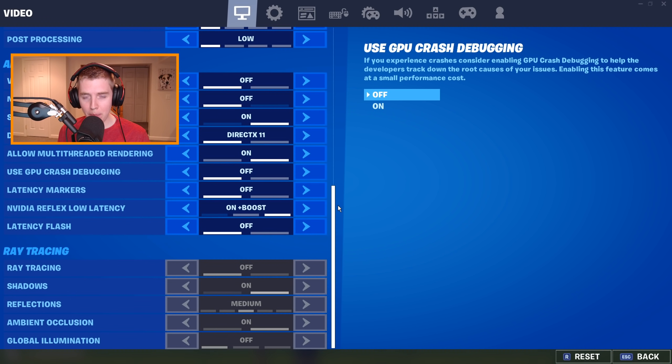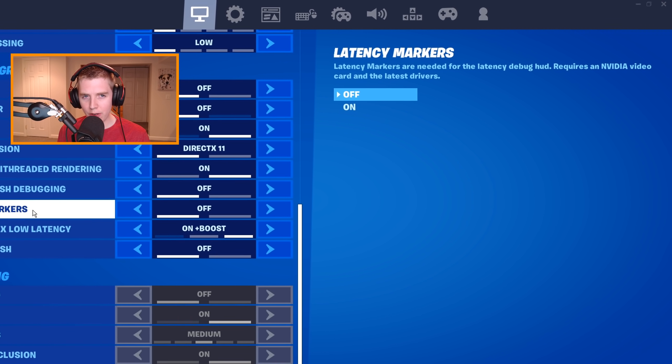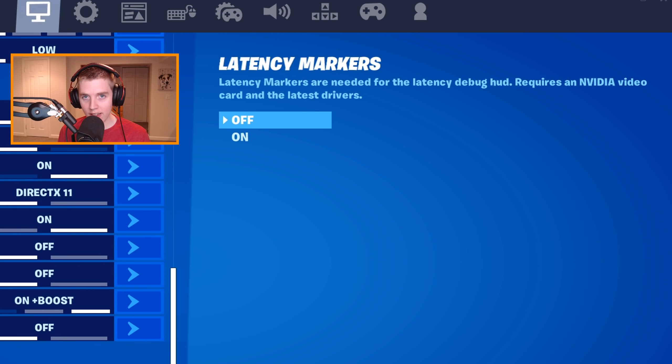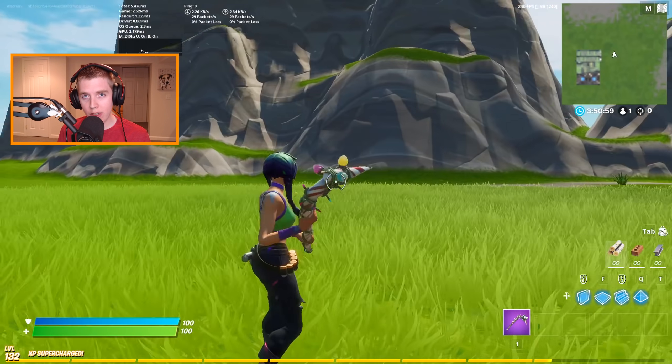Starting at the top of the new Advanced Graphics settings, we have Latency Markers. All Epic tells you is that they're needed for the latency debug HUD, and that you also need an NVIDIA graphics card as well as the latest drivers to use it. I would personally recommend turning latency markers off as you play, but I do recommend turning it on when you try out new settings in Creative.